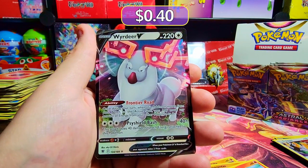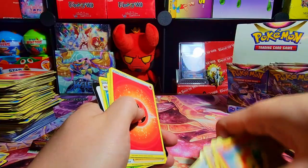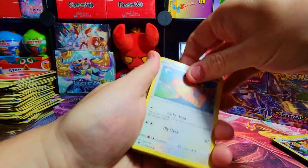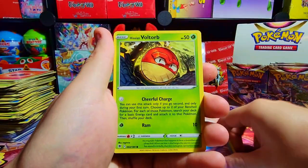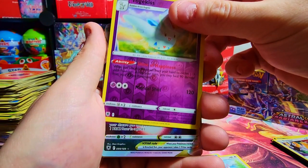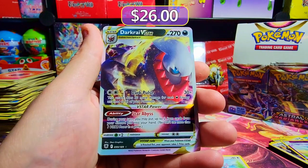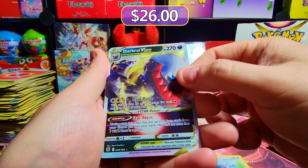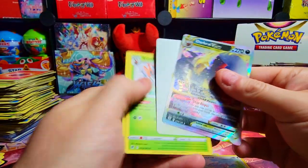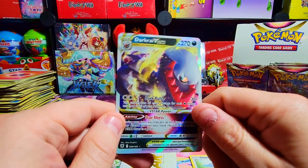Another V card — we have not seen any V Stars or secrets yet. Just a few Trainer Gallery cards and that's it. We're really coming down to it now with only a few more packs. Voltorb, Basculin, Glammeow, Togekiss reverse — and speaking of V Stars, there it is: Darkrai V Star. A decent one to get actually. The V Star cards in this set, I'm not a huge fan of the artwork — they kind of look not great. But this one's probably worth like 10 to 15 dollars, not terrible.